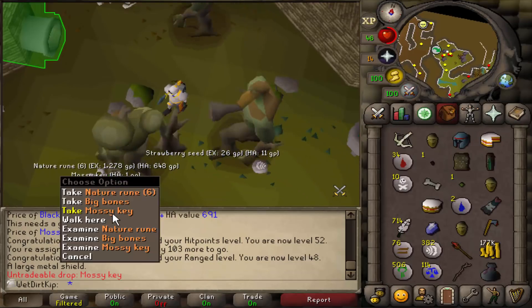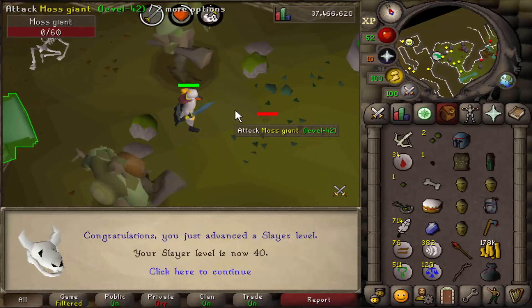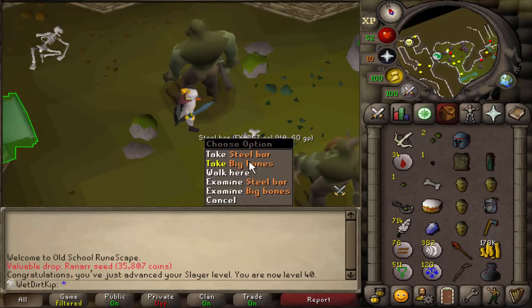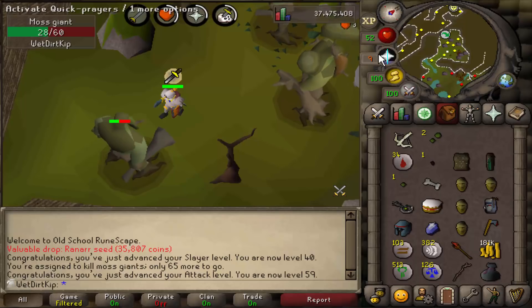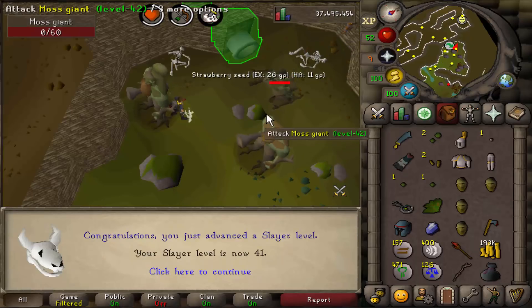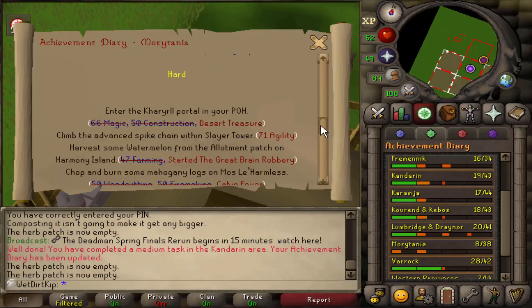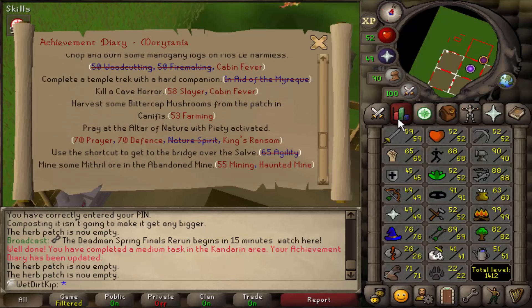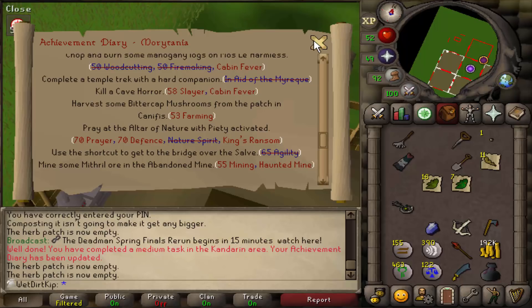Interesting — a mossy key from this moss giant task. 40 Slayer! I think we'll finish this task and then try using up the mossy key, because right now my inventory is a mess. 59 attack — one more level to go until Dragon, and one more Slayer level to go as well. One of the Morytania hard tasks is to harvest some mushrooms, and for that we need 53 farming, which we only have 51. But we did get a mushroom spore from that moss giant task, so I do want to use it.